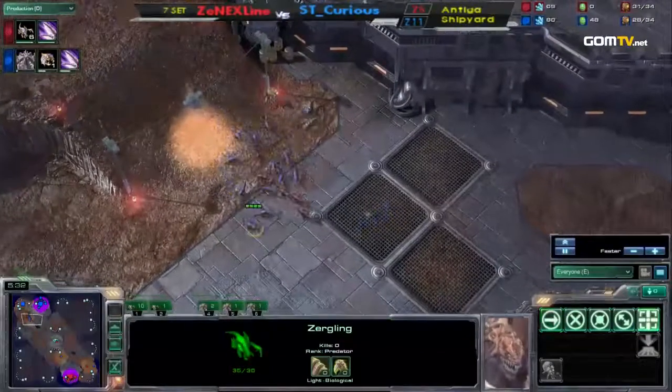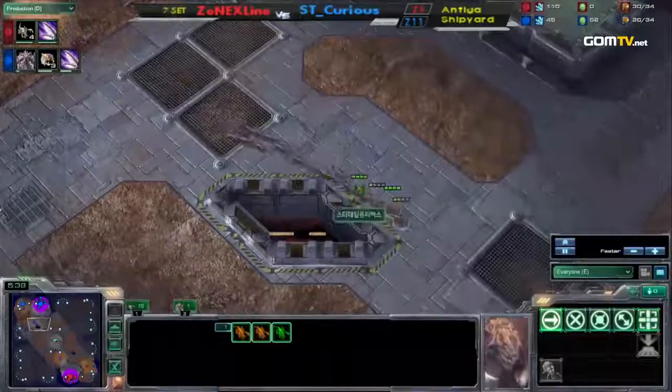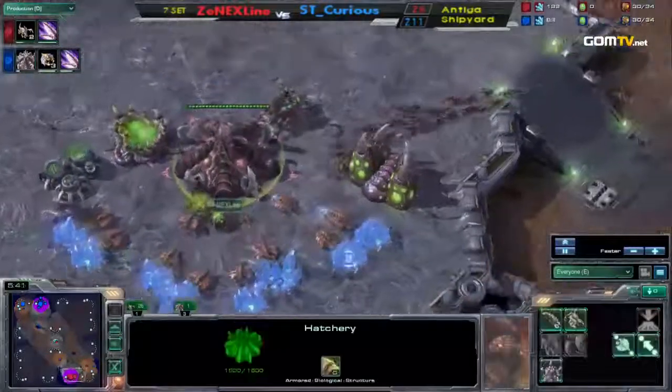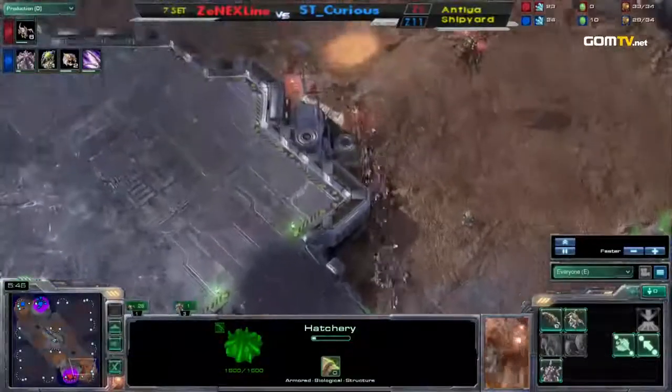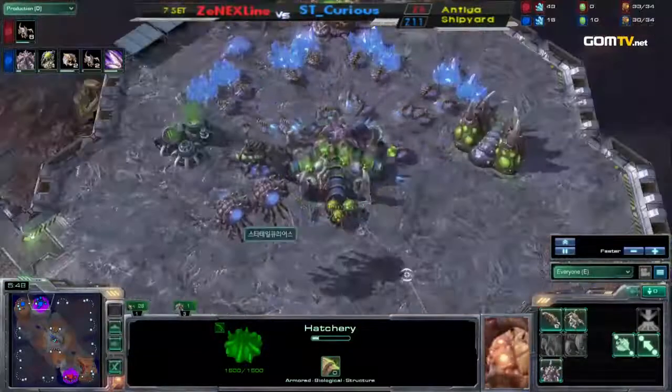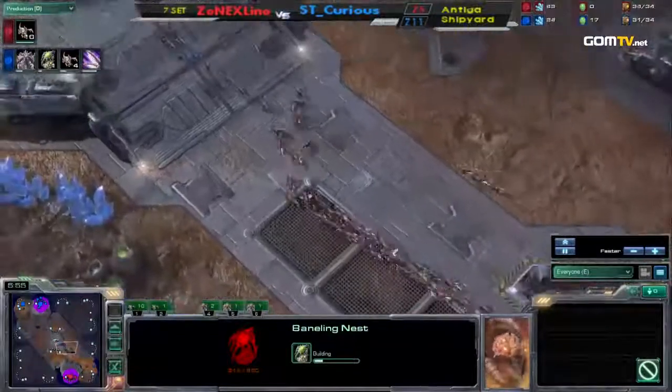So it's okay to trade like that, unless there's a queen. Uh-oh, going to catch all the Zerglings here, Su Ocean. And Curious is making a hatchery behind this as well, but that is a lot of Zerglings from Su Ocean. He decided to spend those resources on 12 Zerglings instead of a hatchery.